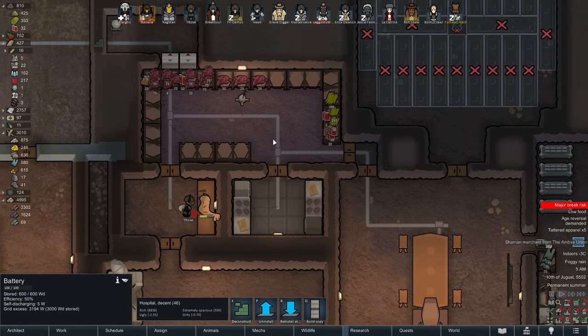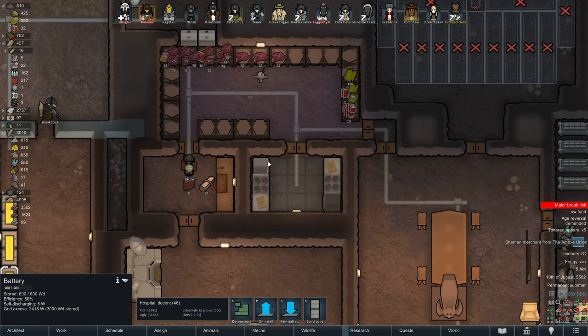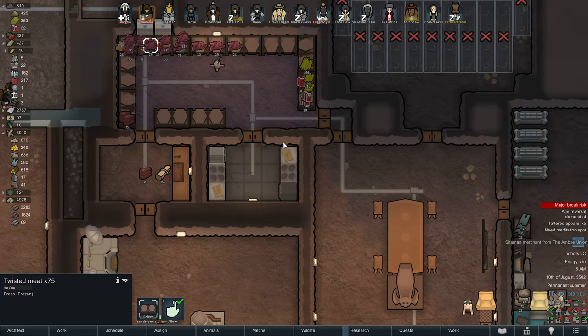We are doing terrible with food — we have no food whatsoever. T-Rose is butchering some alpaca. That's about it. I guess we could start eating some twisted meat — would not recommend it. We are out of food completely.